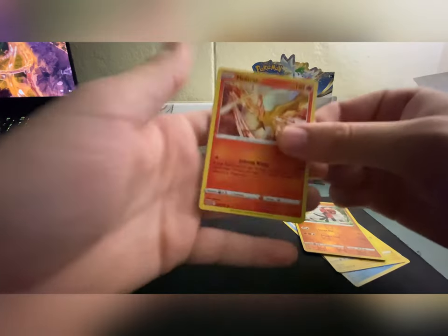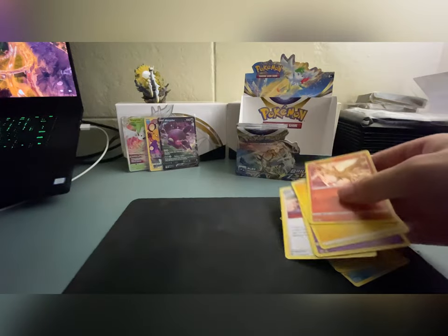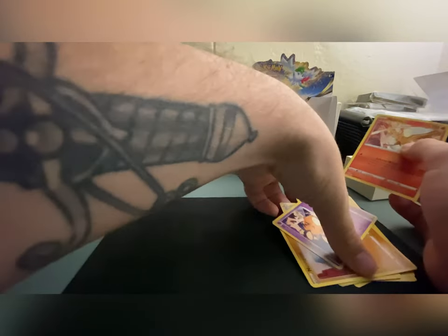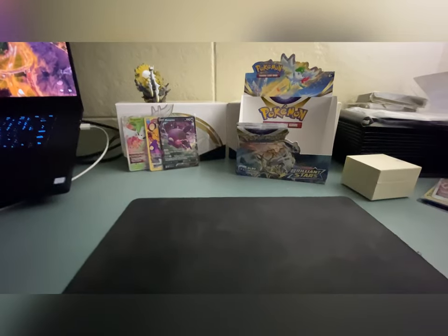Oh, a holo Moltres! That's a nice card, I don't think I have that one yet. We'll take that — this is a win, this is gonna break up our dry spell right here. This is gonna start the snowball. There we go, there's our Moltres — we'll throw that up there.